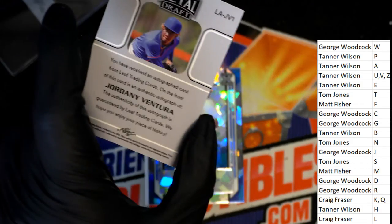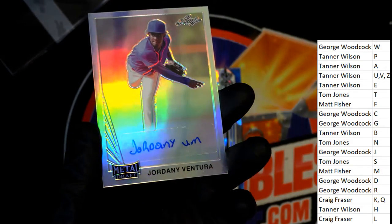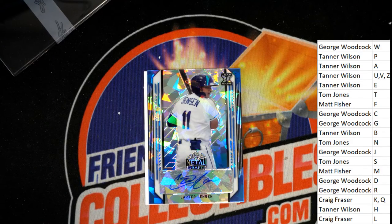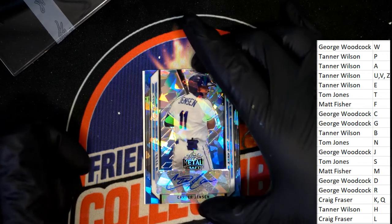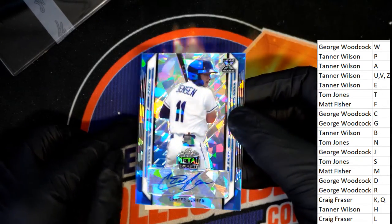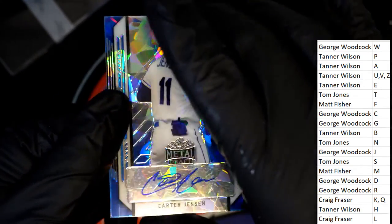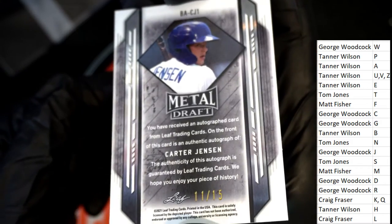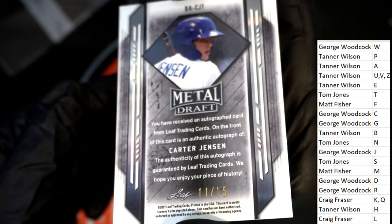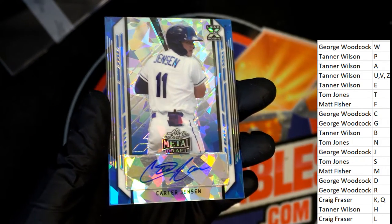This Ventura — no number is on here, it is a nice-looking parallel tape, but it is not numbered, Tanner, on the Jordani Ventura. This Jensen, though — this one's going to be numbered. The Jensen is 11 of 15 — GW, congratulations, Mr. GW!